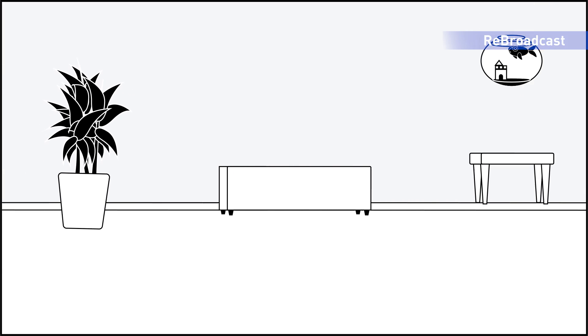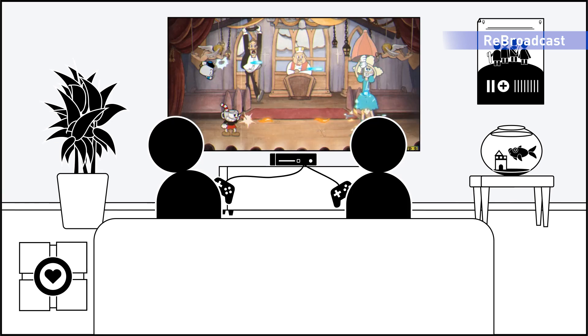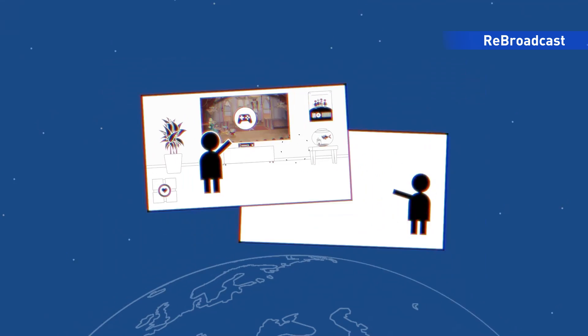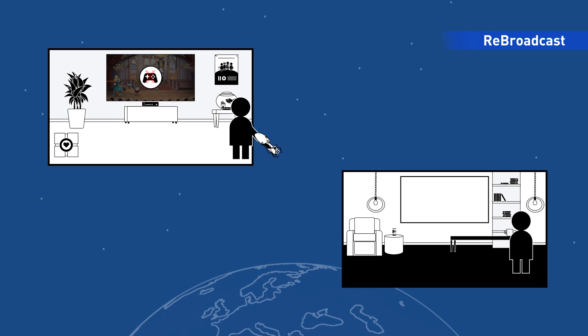One of life's greatest pastimes is playing party games on the couch and passing controllers among friends. But controllers only reach so far. Sometimes it's hard to get everyone in one place, and sometimes people move away or you make new friends who don't live near you. What do you do when your buddies are farther than you can swing a controller?